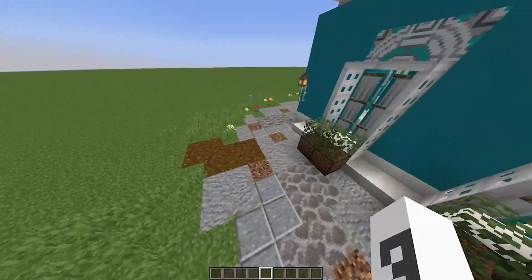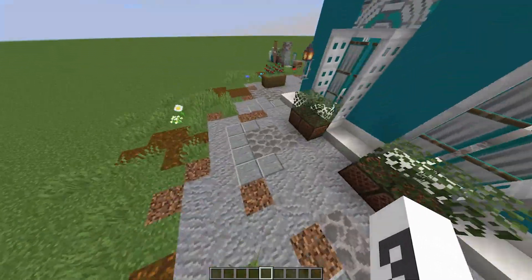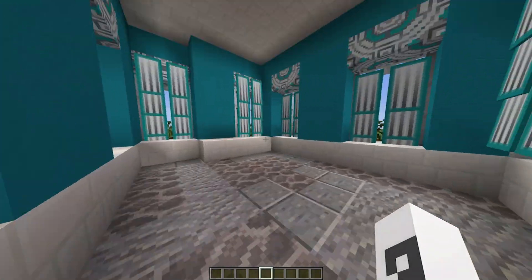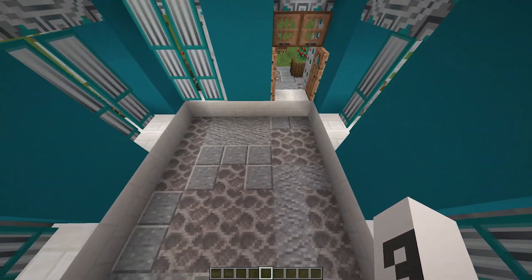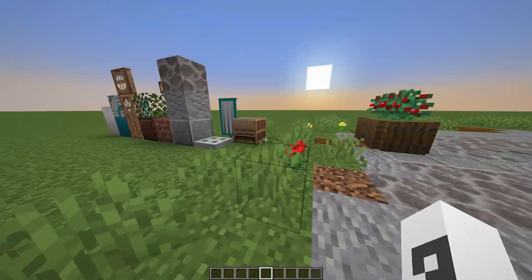Honestly, this can be anything you want. I was thinking about getting rid of the dead coral — I'm not sure how I like it. It's also inside of this house; if I was to actually make an interior I probably wouldn't keep this, but you live and you learn.